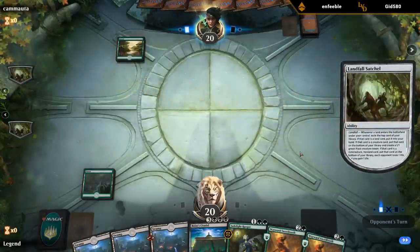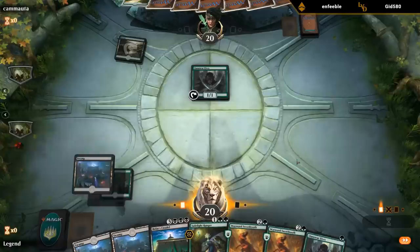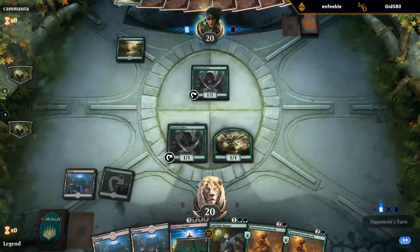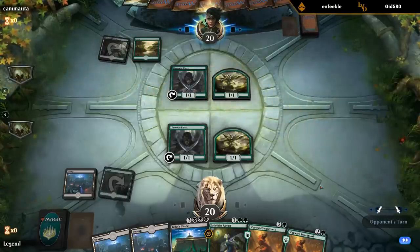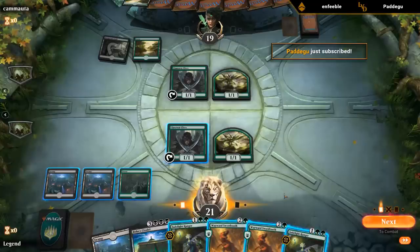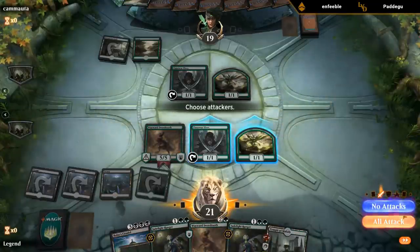Turn one Forest, finds another Forest — that's refreshing, maybe not a Scapeshift deck. There's Lanowar Elves. We've got triple Swamp already so it's not going to take long to cast the Citadel. Brontodon gone. Land is fine, say go. I need to draw an untapped land to play Citadel next turn, or find one after I play Temple. They might be playing the same deck.